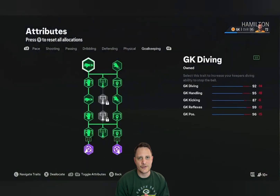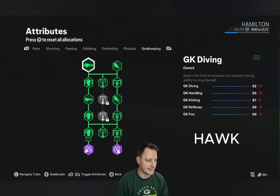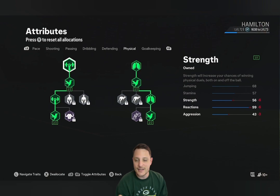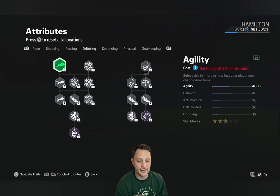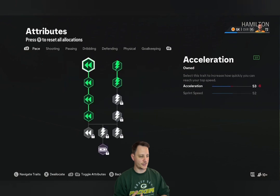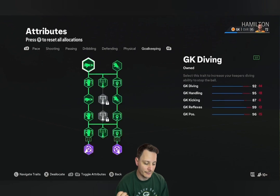With attributes, they come with instructions from the baller himself. He wants you to focus on getting the Hawk archetype and the Wall archetype first. Don't worry too much about the kicking stats at this stage. Once both are done, go over to physical and get those reactions to 99. Then once you're done with that, focus on acceleration and sprint speed before moving on to any passing or goalkeeper kicking.